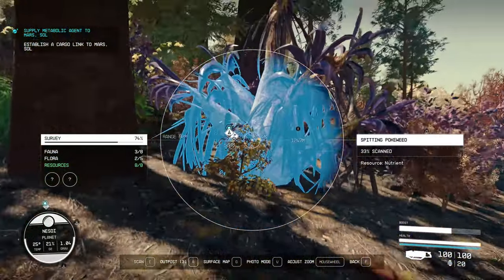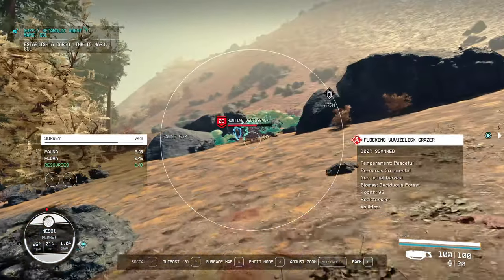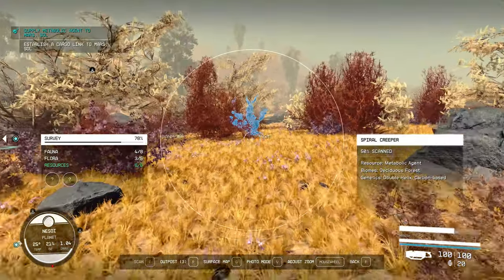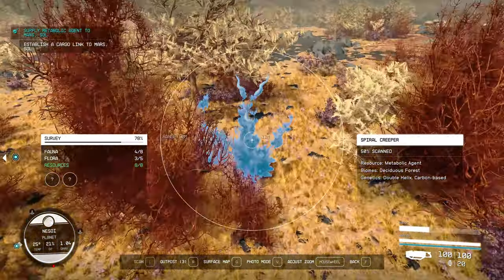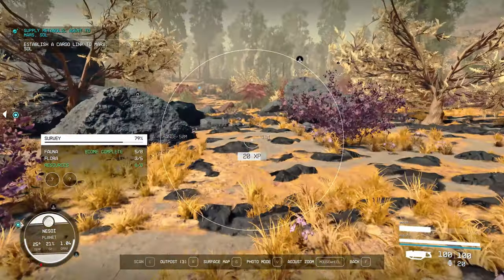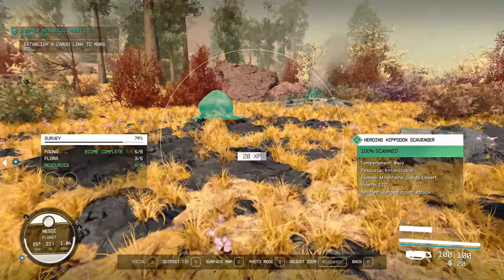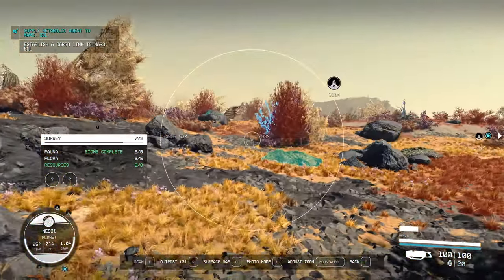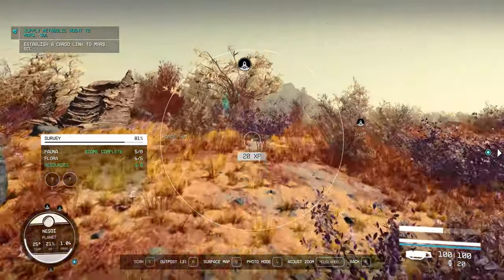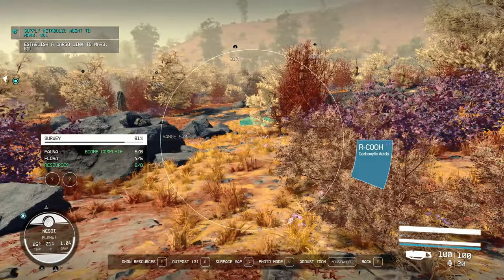Here in spitting pokeweed we can get nutrients. I need to find the exact plant with this resource. I need to scan and research this plant to gather Metabolic Agent to complete my quest. Here's the last one — let's scan it. Now I can build a greenhouse and gather this resource.